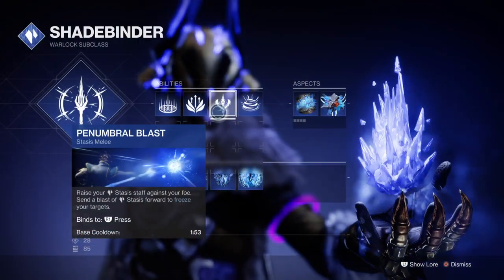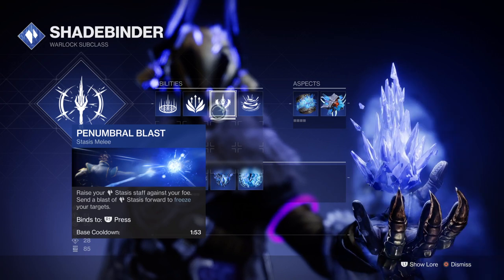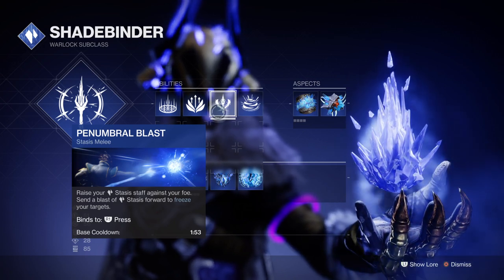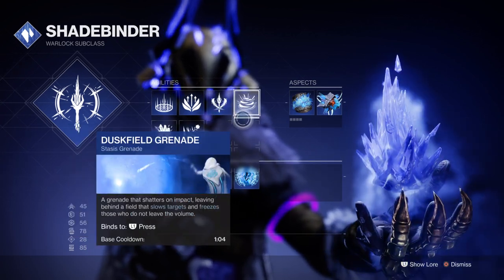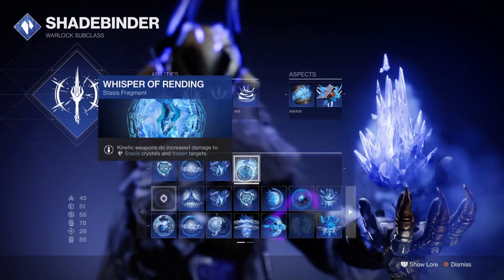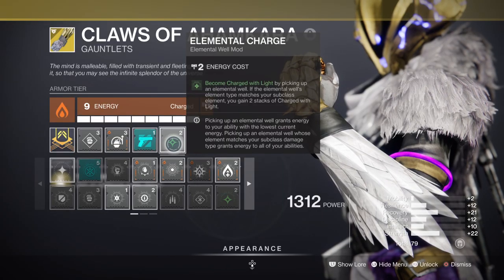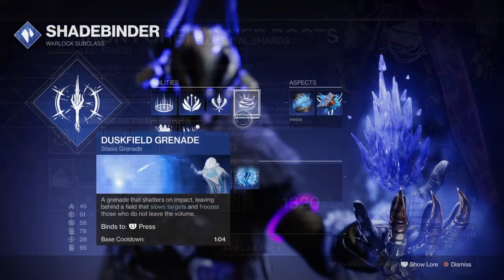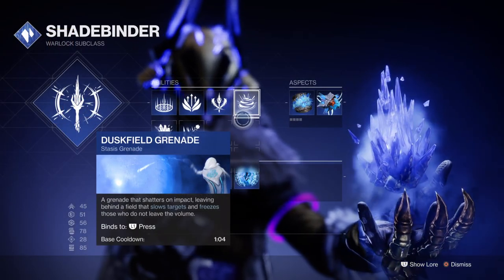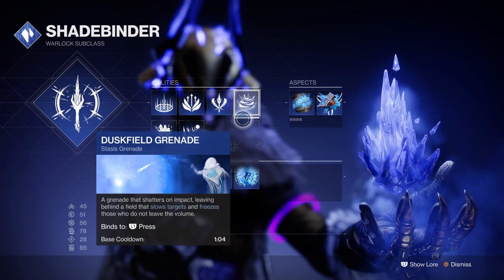The idea for this build was to utilize status as much as possible so we can get a constant 42.5% buff or the 35% buff on a constant basis. We can easily do this by opting into using our melee and grenades to proc the Whisper of Rending status buff for extra damage, and then through the power of Glacier Harvest for status shards, Elemental Charge for the elemental well benefit, and Elemental Shards to turn our shards into wells. You'll want to make sure you're using Duskfield grenades as they have become the number one go-to status grenades with their fast cooldown rate.